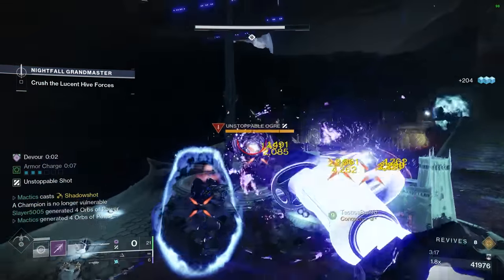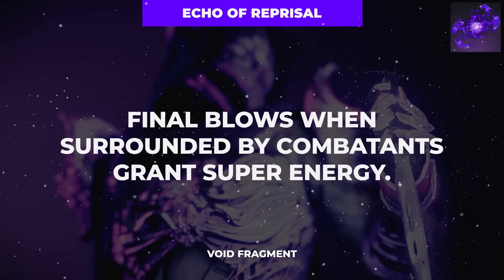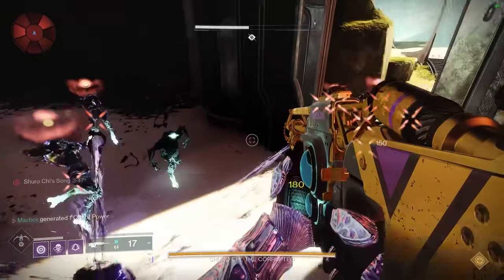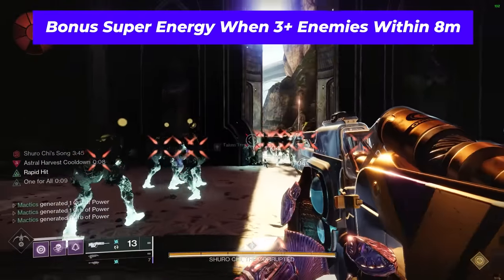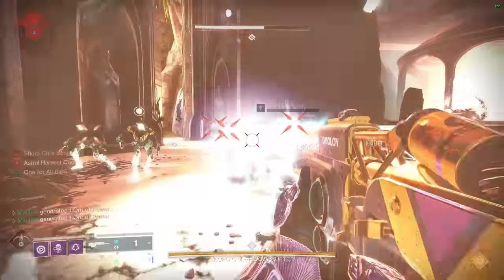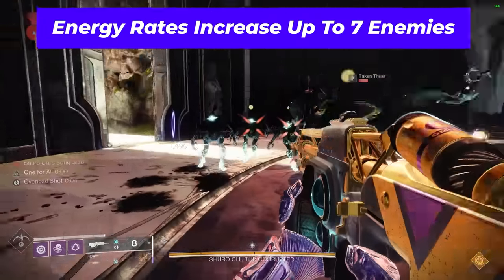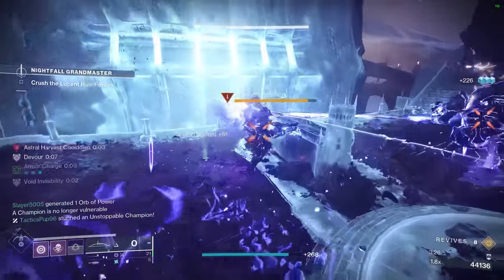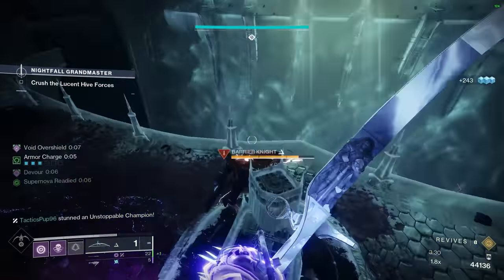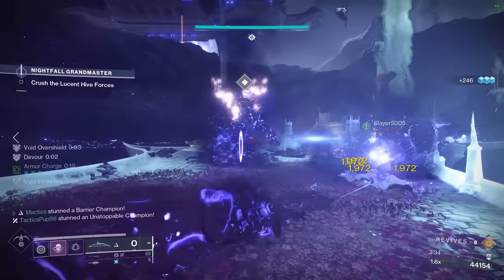The first fragment you'll want for this build is the Echo of Reprisal, which grants bonus super energy on kills when surrounded by enemy targets. Specifically, having 3 or more enemies within 8 meters of you will begin to grant you bonus super energy on kills, with those energy gains increasing for every additional enemy nearby, capping out at 7 enemies. In a moment, we'll talk about how you can safely be close enough to that many enemies consistently to make the most of this fragment and keep your supers rolling.